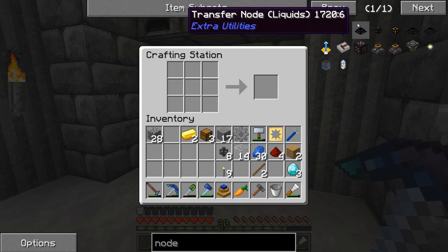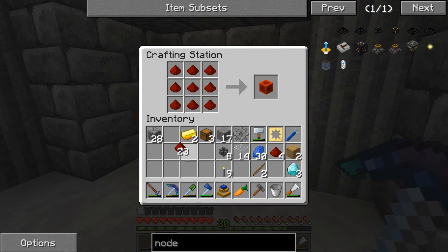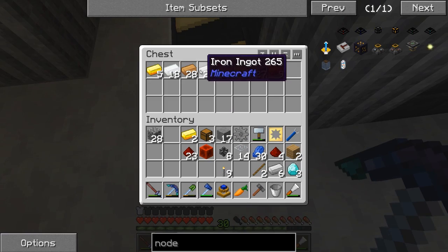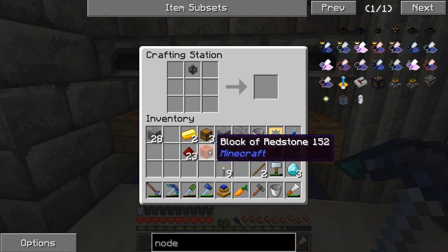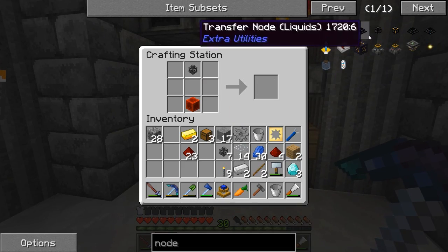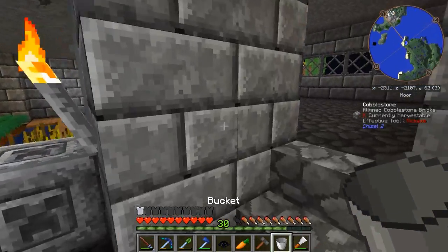We need transfer nodes to carry the water — the node is crafted from pipes. Six iron plates for a bucket. We have the bucket and lapis. We just need two extra iron. We also need to place our transfer node on top of an infinite source of water. I actually set up an infinite water source underneath for exactly this purpose and totally forgot about it.